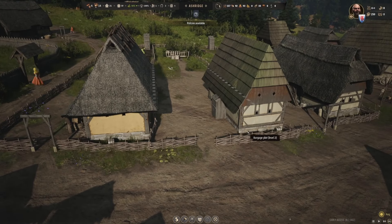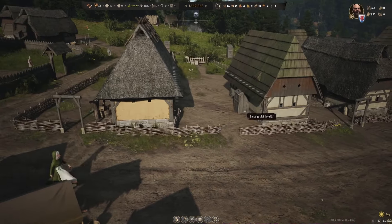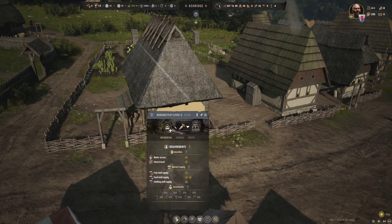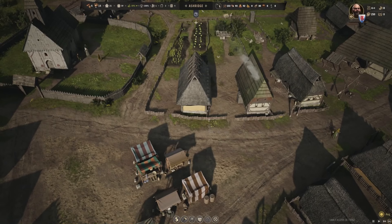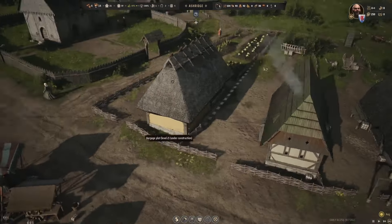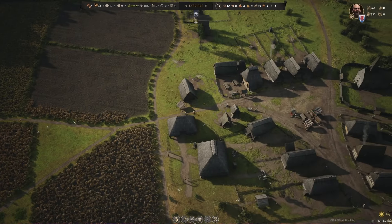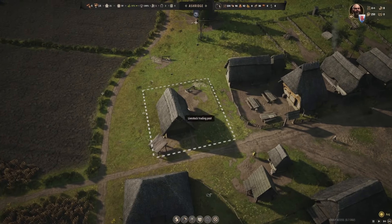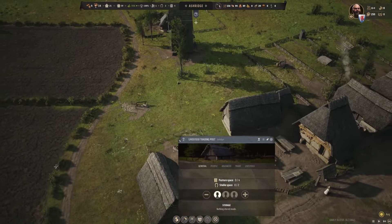This burgage plot is now level two and the house doesn't look too different but looks rather cool. Let's upgrade this next one here as well. As far as I understand, once that is done, we will have completed two burgage plots level two or higher. That should take us to development level Medium Village, so we can upgrade to get the heavy plow. We have bought one sheep, but we're completely out of money, so that's not ideal.